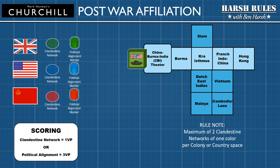A nation first spreads their influence by placing clandestine networks. Clandestine networks represent support to partisans and extensive intelligence operations opposed to the Axis powers. Each player automatically receives one clandestine network marker. Additional clandestine network markers can be earned through conferences, leaders, staff cards, and allocating production to poll mill issues.